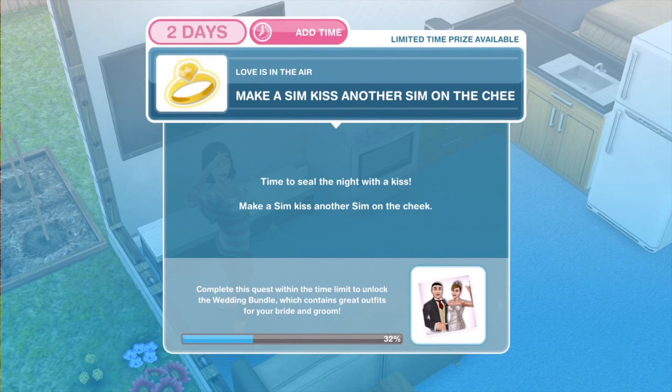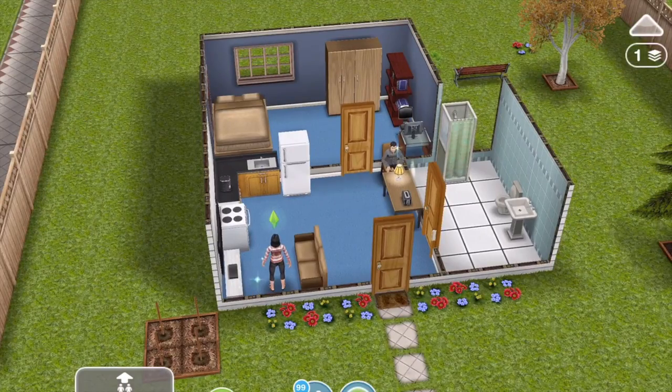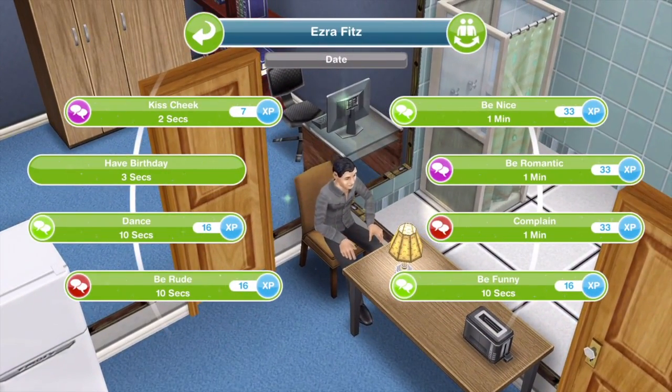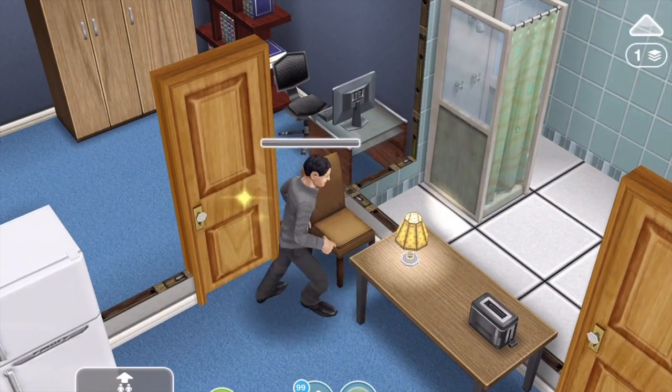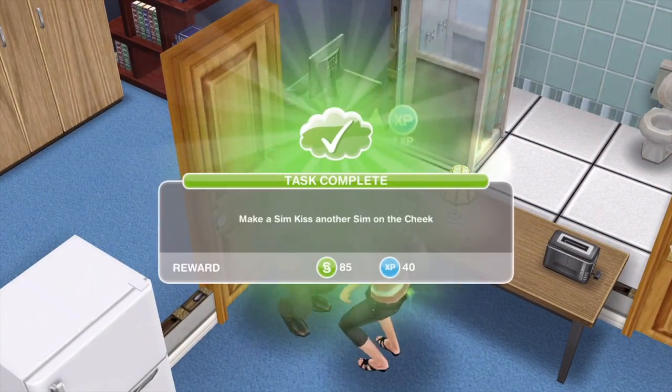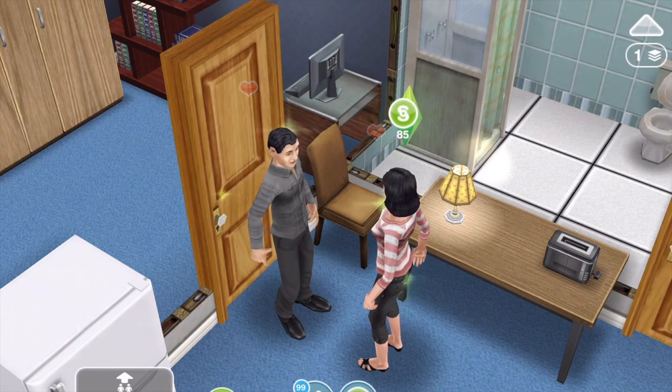The next thing that we need to do is to make a Sim kiss another Sim on the cheek. Time to seal the night with a kiss. Let's go and kiss on the cheek — that is two seconds. Task complete.